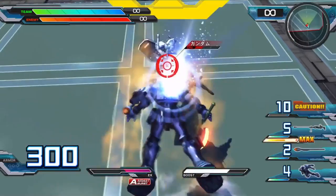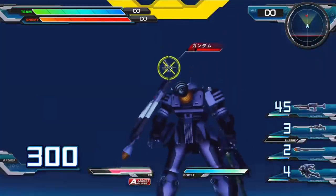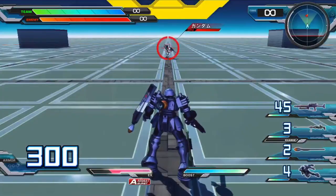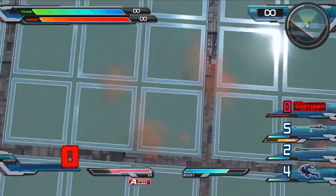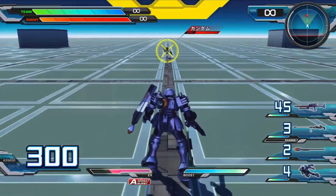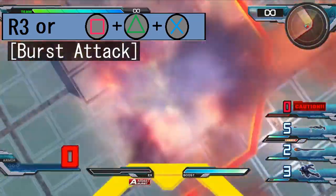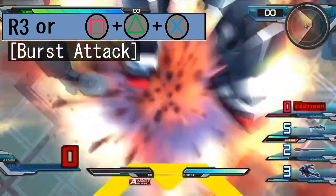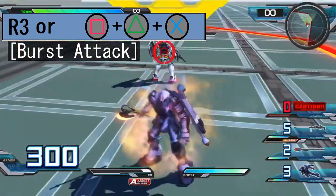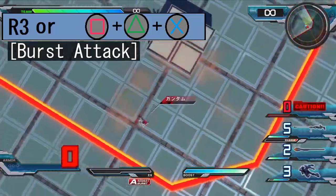Suicide is badass! Now to be fair, that move deals a fairly decent amount of damage, so it's more or less a less flashy version of the Zuda's burst attack. And yes, you can manually detonate by tapping the melee input again. Speaking of the burst attack, it's a melee charge during which the opponent is impaled onto the Zuda's shield spike as the machine accelerates and goes up in flames. Definitely something for you firework enjoyers out there.